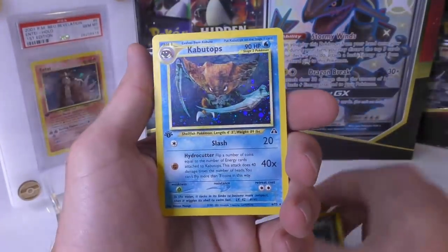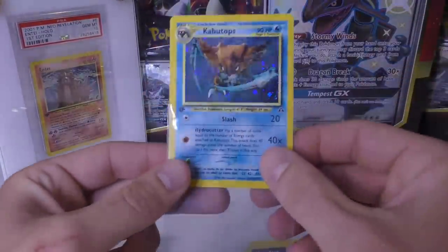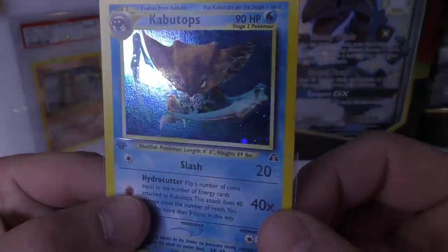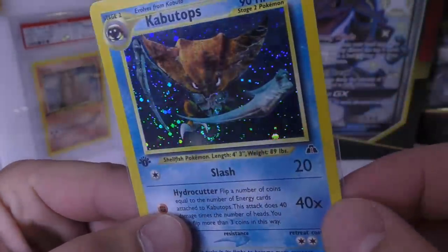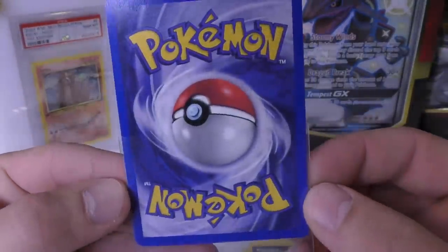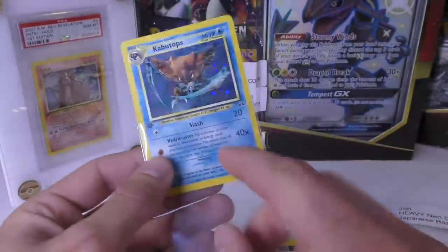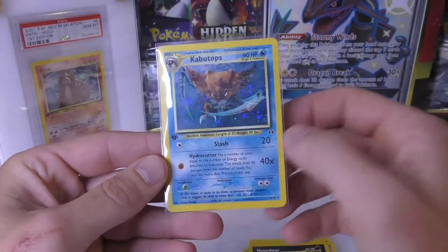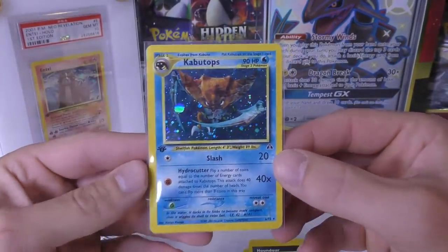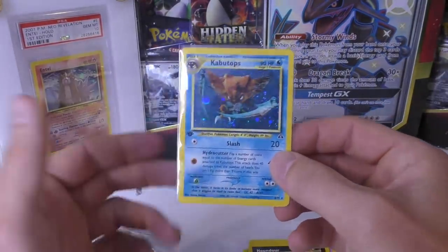Anonium, Houndour — got the Kabutops, really nice! I think I needed Polytoed and Kabutops was one of the last ones I got. Looking at the hollow itself, I thought I saw a print line on the left side. The corners actually look pretty good on the back side. This used to be a really cool card to run in decks — the Hydro Cutter back then, 40 damage for an energy flip, was actually really good.